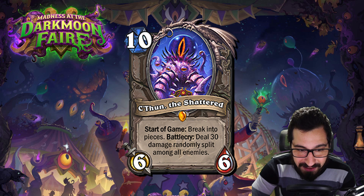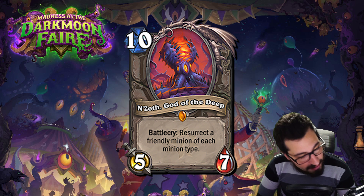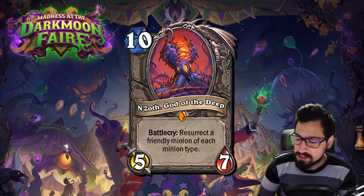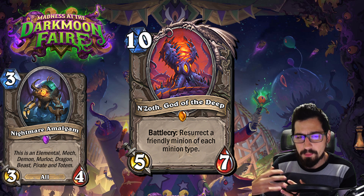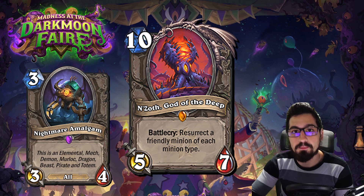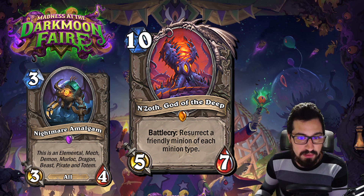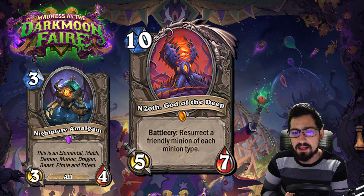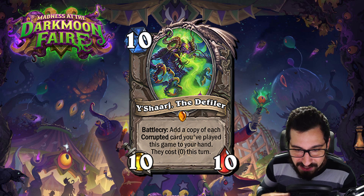Not only do we have C'thun — all the Old Gods are back as legendaries. N'zoth the God of the Deep is a 10 mana 5/7. Battlecry: resurrect a friendly minion of each minion type. This is less powerful than his old form which resurrected all deathrattle minions that died this game. What we may see is decks built around amalgams that correspond to multiple minion types, so N'zoth would summon multiple amalgams. If you're familiar with Battlegrounds, those can be pretty powerful cards.